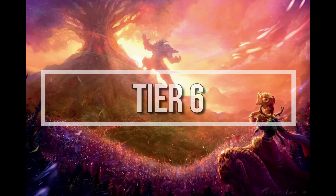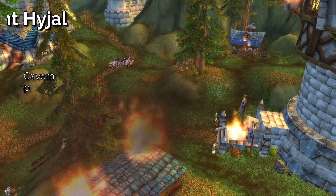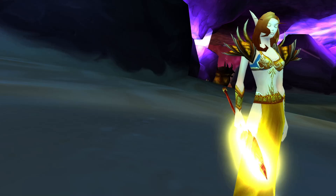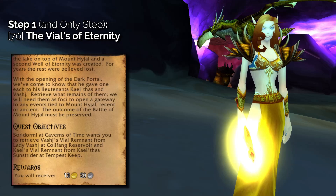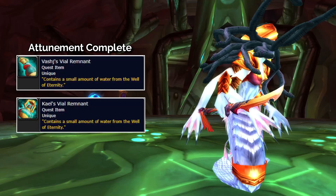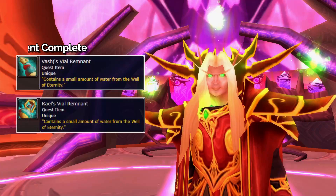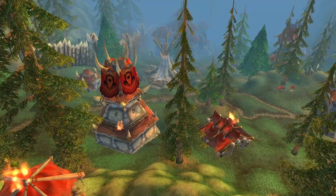Tier 6 raids consist of the Battle of Mount Hyjal and the Black Temple. Since Black Temple didn't become available until Patch 2.2, only Mount Hyjal will be covered here. The Battle of Mount Hyjal attunement quest is called Vials of Eternity, obtained from Soridormi in the Caverns of Time in Tanaris. All that's required is level 70. You must collect Vial Remnants from both Lady Vashj in Serpent Shrine Cavern and Prince Kael'thas in the Eye — meaning everything covered in this video must be completed first. Turn them in to Soridormi to be granted friendly reputation with the Scale of the Sands, access to Mount Hyjal, and begin upgrading your Band of Eternity ring.